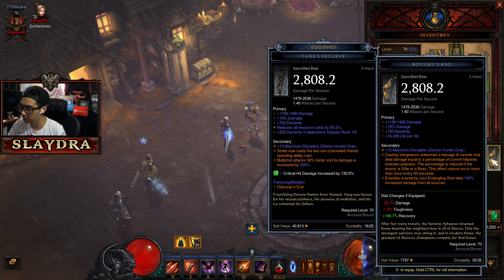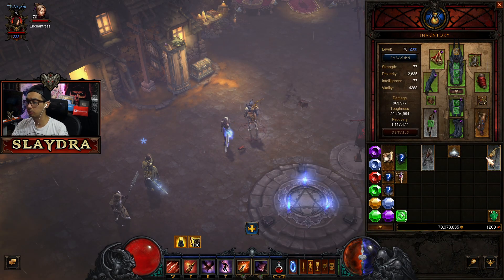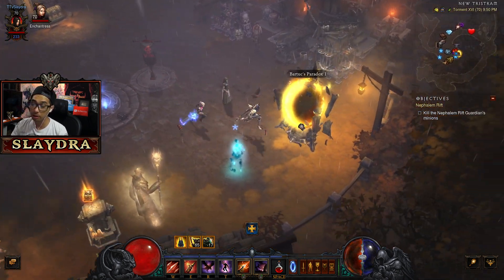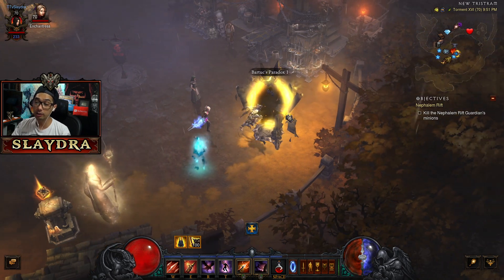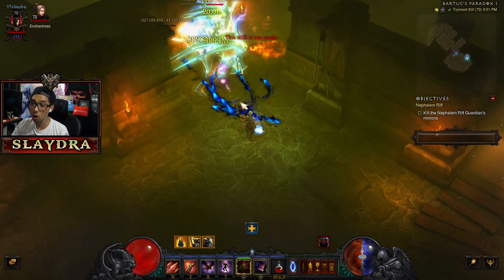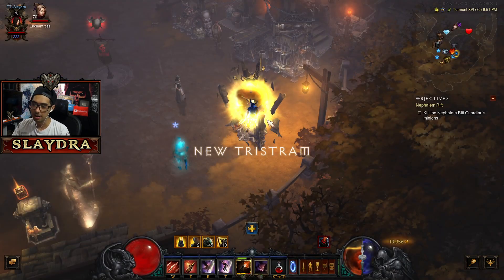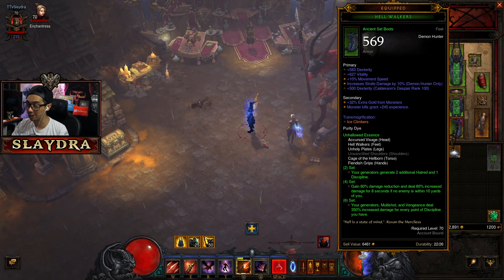It's really good on bosses and rift guardians. The percentage is reduced if the enemy is elite or a boss, and this effect cannot occur more than once every 60 seconds — so it has a really long cooldown. It doesn't eliminate anything instantly, but I'll show you what it looks like. You can see all these rockets shoot out, similar to what you'd normally see from Vengeance, but these ones deal a percentage of current HP — so a bit more powerful.